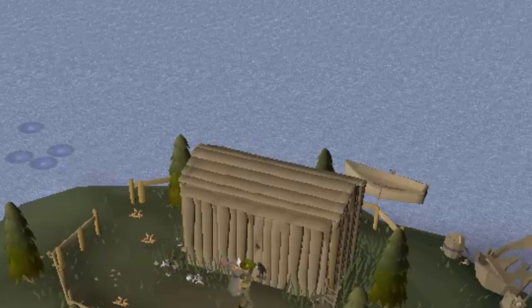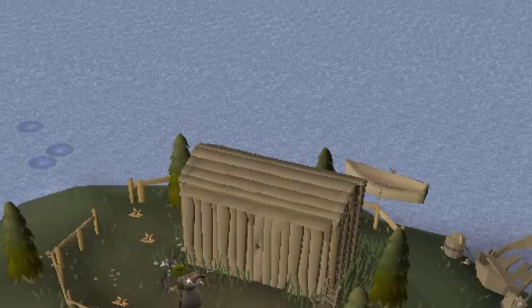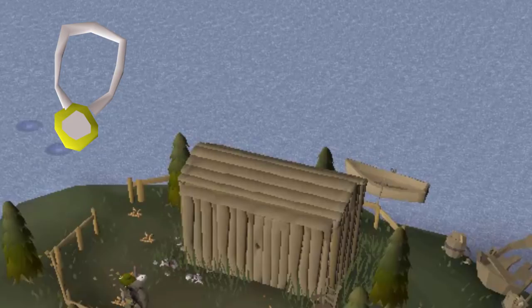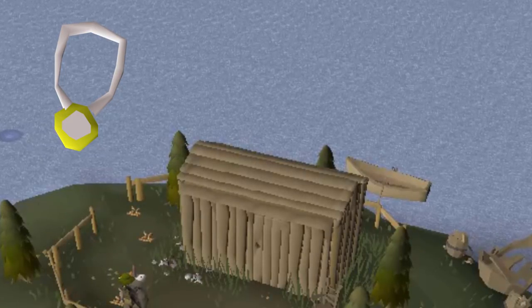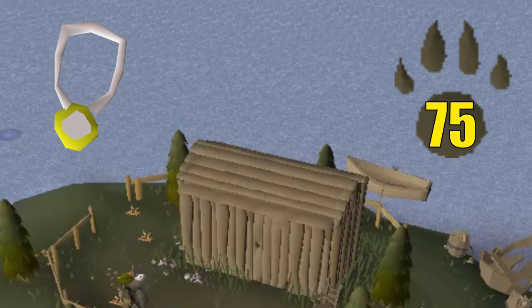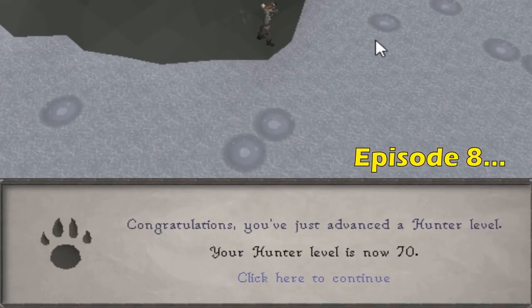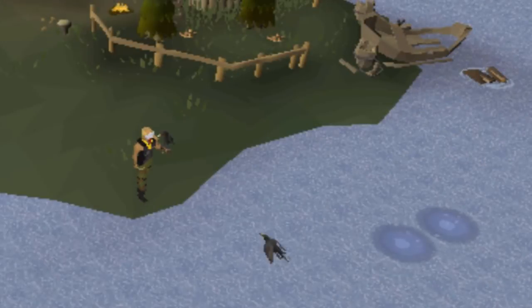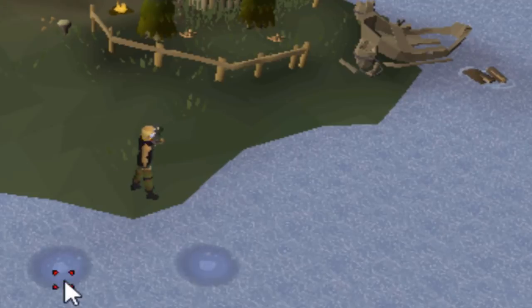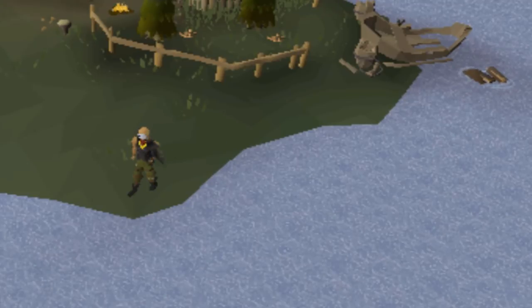As for the episode itself, the main game plan for this one is to acquire an amulet of power by the end of the video. In order to get my hands on one of these, I need to unlock bare-handed magpie implings by getting 75 hunter. By the end of the last episode, I was able to shave off a decent chunk of this grind by ending at 70, so the primary focus for the start of this video is to knock out these last few hunter levels and then get back to hunting some more implings.